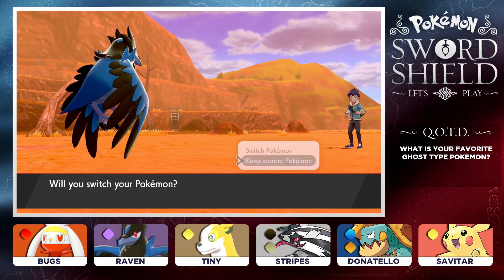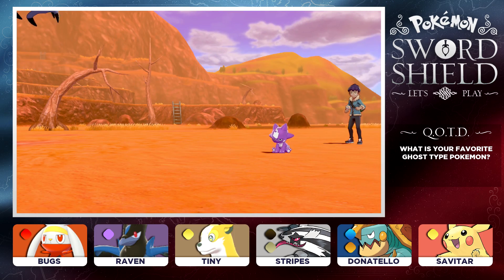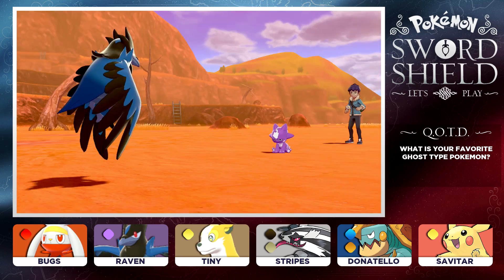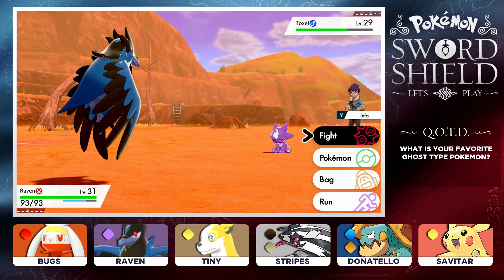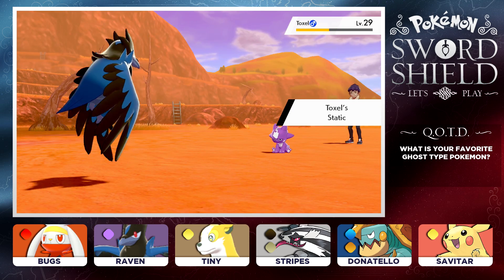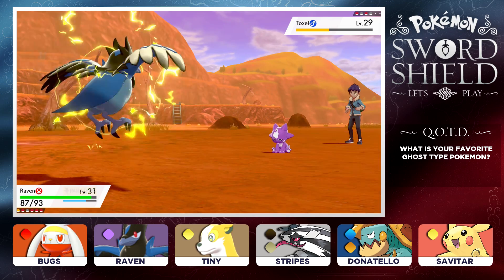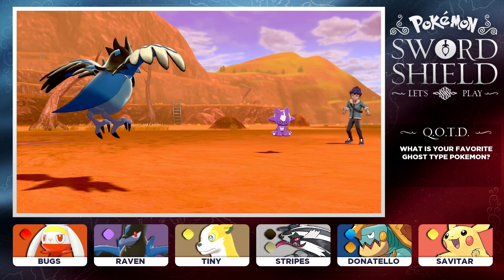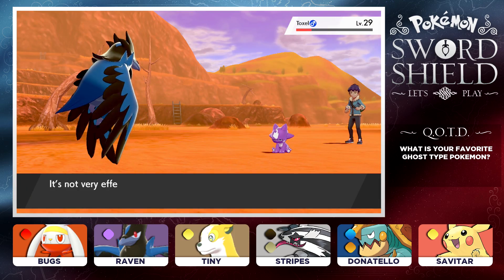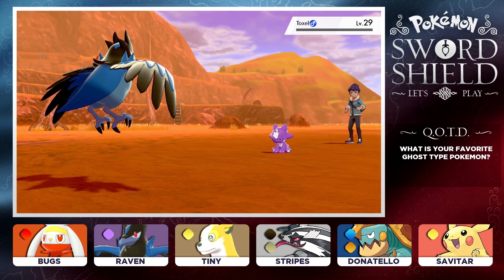That's going to be a Toxel. I do know the name of this Pokemon because you guys have been letting me know what Pokemon I should add to our team, and the Toxel is one of those Pokemon. So I will be keeping an eye out for the Toxel. I'll be substituting Pokemon into our team when we need to — we still have Tiny and Savitar, two Electric-types, and since we took down Nessa we don't really need both anymore. Toxel hits us with Static, and it's using some Electric-type moves. It's a pretty cool Pokemon — I like that it's purple. Let's wrap this battle up with Pluck, and the Toxel is down.